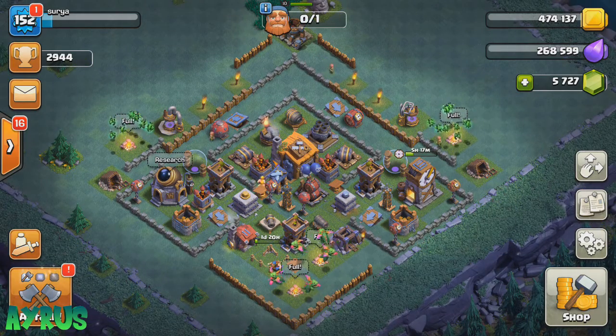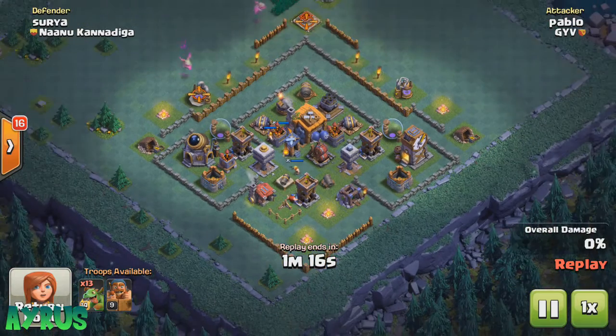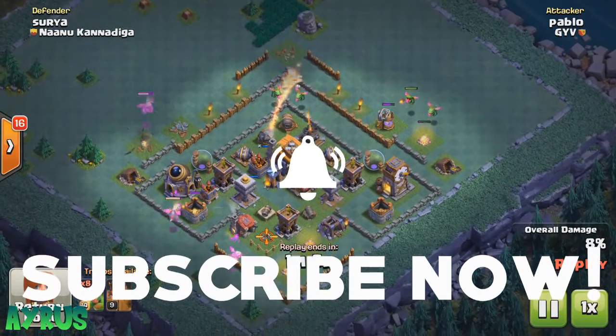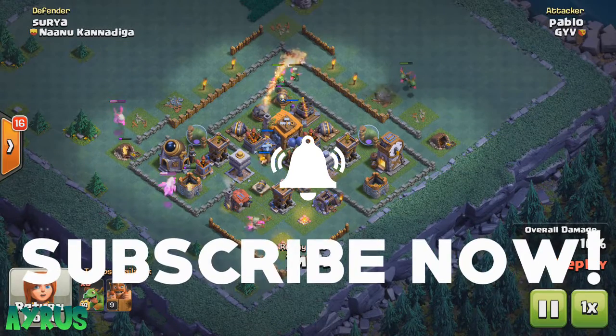Let me go ahead and show you the replay. Up first we have Pablo who's going to attack us with a mass baby dragon strategy. Baby dragons are probably the best troop around my trophy range — the only best troop out here, the best probable troop.